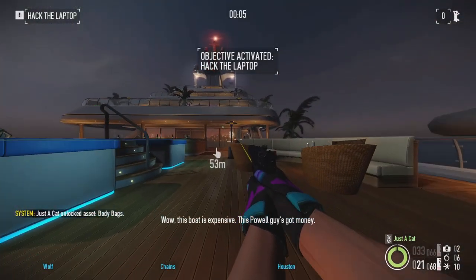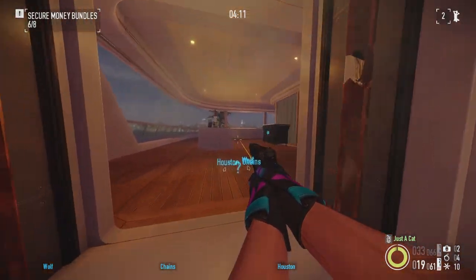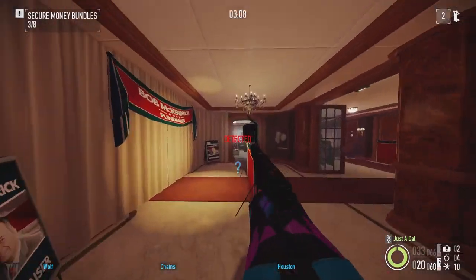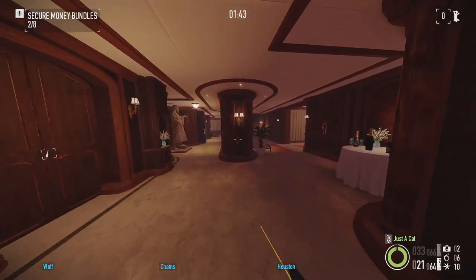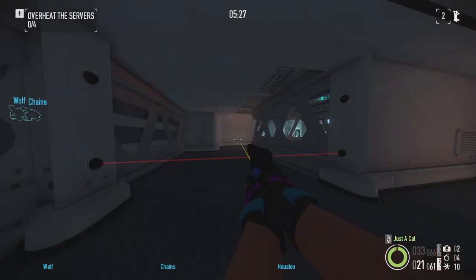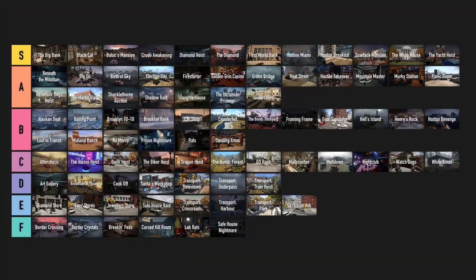The Yacht Heist. What an incredible mission to end on. A simple objective that utilizes the whole yacht and rewards map knowledge. No cameras allow for a more aggressive play style and the server room blocks ECM rushes. The amount of guards and civs is just right and makes for a wonderful sneaking experience. Also the jazzy track complements the heist well and dynamically builds up as you progress. S tier.